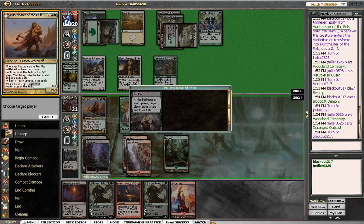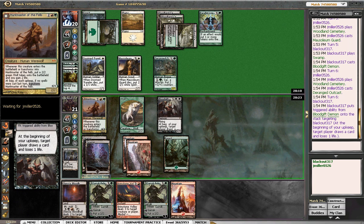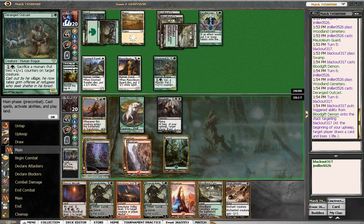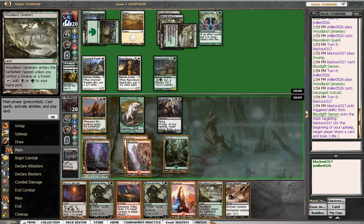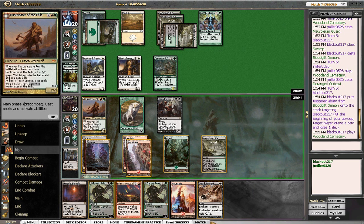I think that will be us — thank you, thank you, Bloodgift Demon! Okay, so I guess we could try to Deadweight that. I've got a lot of options here. I don't think our options are to play out Garruk just yet. We're gonna swing.